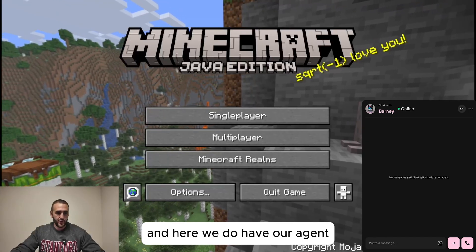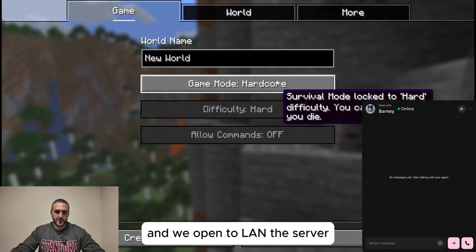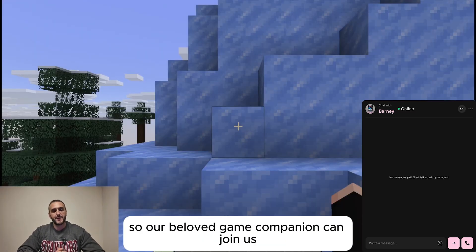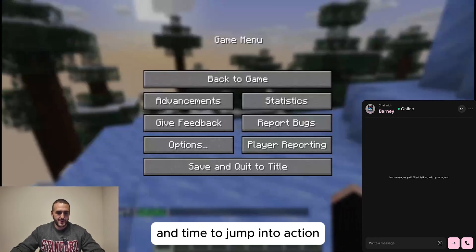Here we have our agents, which we are going to call in a minute, right after we create a new world on Minecraft and open to LAN the server, so our beloved game companion can join us. Let me just open the port, and time to jump into action.